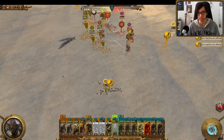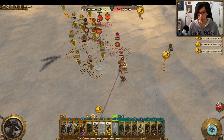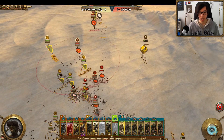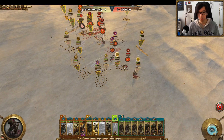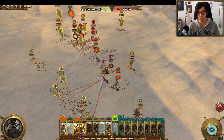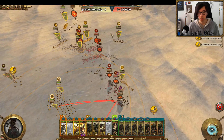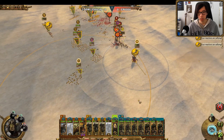It looks like our Lord is going to get caught by the Thunderous One and the Carnosaur. They'll have to pull in support and hopefully be able to peel for him. If our Lord routes, this game is almost as good as over. So it's very important that we keep them safe and save these big monsters for the late game — or surround them with Cavalry and shoot them with Skirmishers. This Thunderous One is quite threatening.